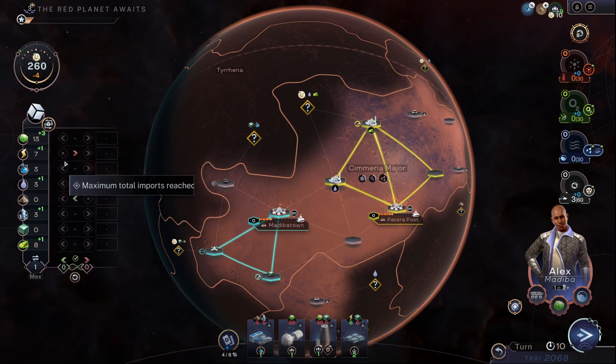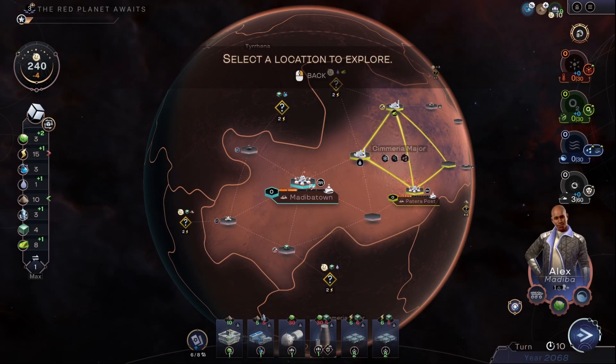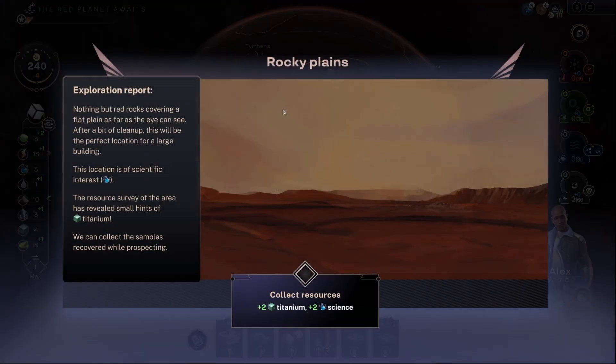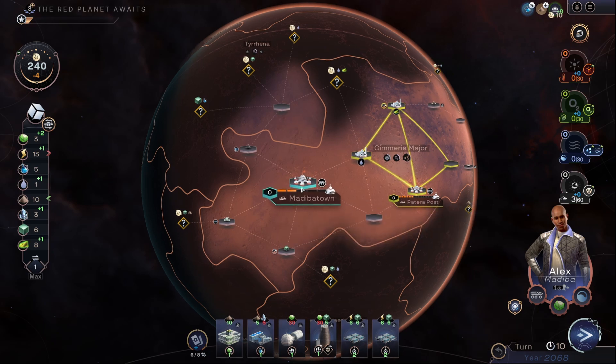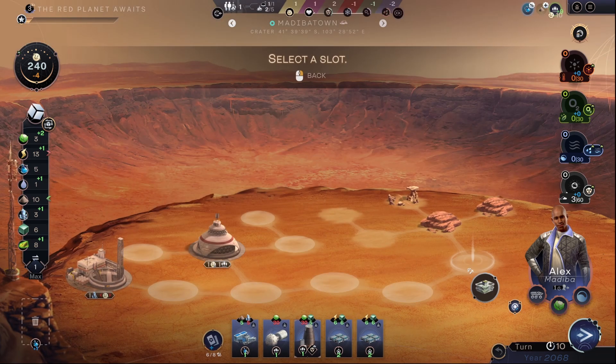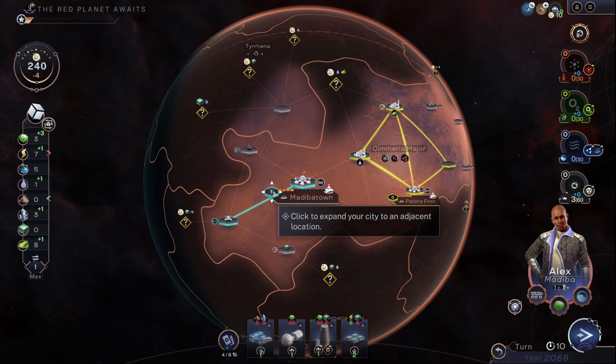We're going to stop exporting our power and start exporting our food instead. And it crashed. Alright, reloading — luckily it's got a save, so it's basically just lost us a turn. That's fine. We explored up here, got the titanium. And here we can look at the tubers and a robot hub. Then we'll grab these two places, which I still think is a good idea.